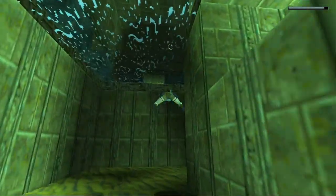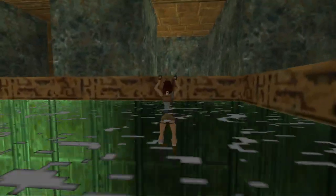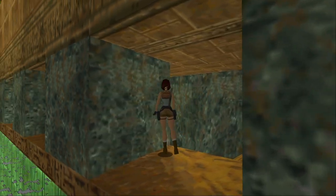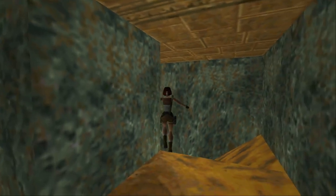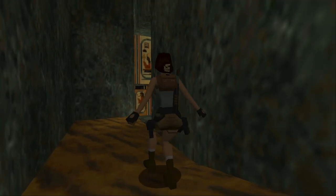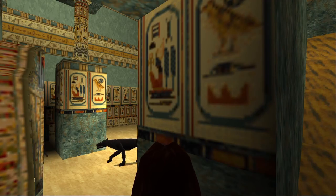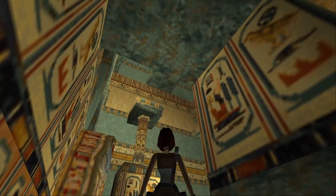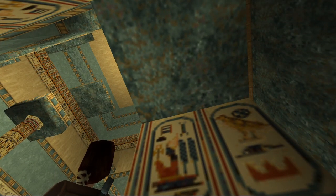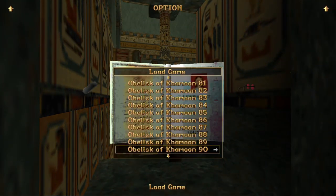I don't believe there's anything else. I know there's this bit here, but I think that this is the trap. I don't remember there being anything down here from this. I did save, so I just want to check. I don't think there's anything down here. This is just how you get back to the very top up there — I think it's just there in case you miss something. But I'm not doing that again.